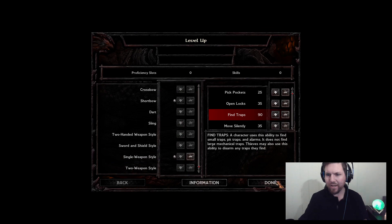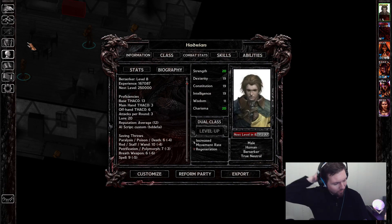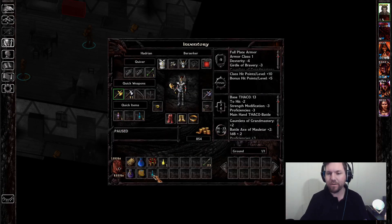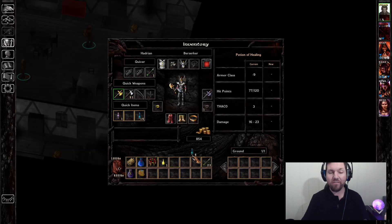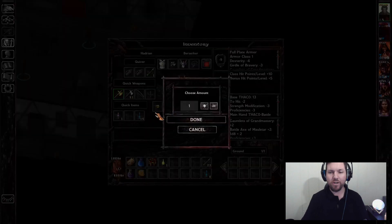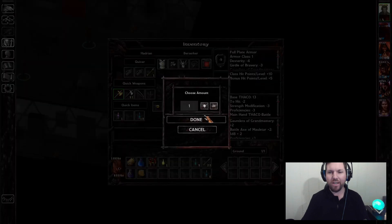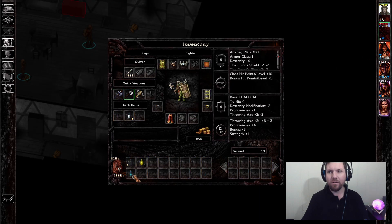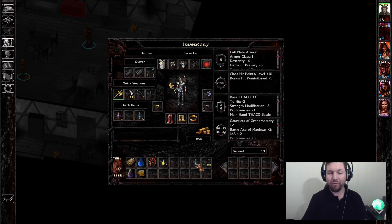I thought about doing Move Silently or Set Traps, because setting traps is actually very good for the last fight. But oddly enough, the last fight — I feel weird saying this — is simpler than the fight we just went through. There is the added fact — and I'm gonna sound brutal saying this — but the only one who's important in the final fight is me, is Hadrian.